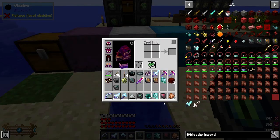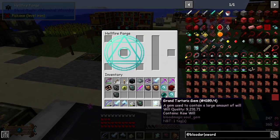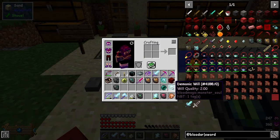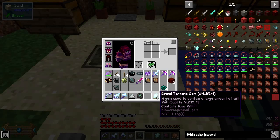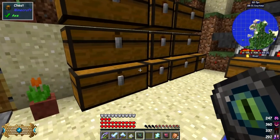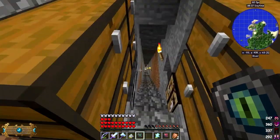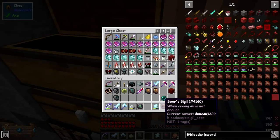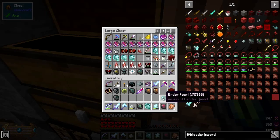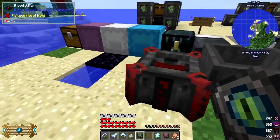I got four ender pearls from that. The demonic will didn't go into my tartaric gem because I forgot to take it with me - I always forget. But if you pick up the gem and then drop it down near the will, it goes in like that. There's no shortage of ender pearls at the moment - I've got three full stacks in storage. Endermen give you two pearls each.